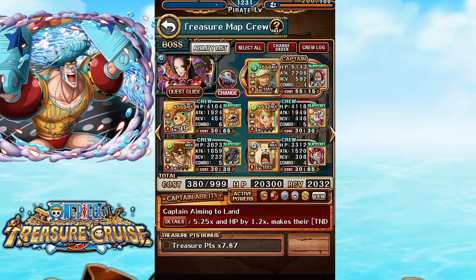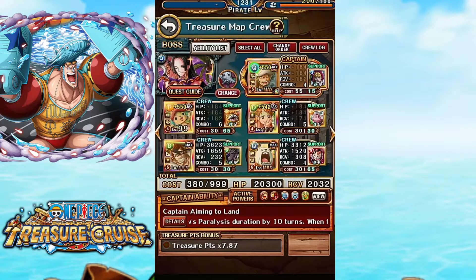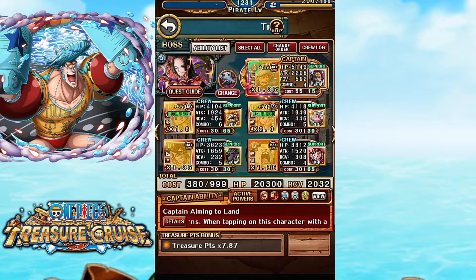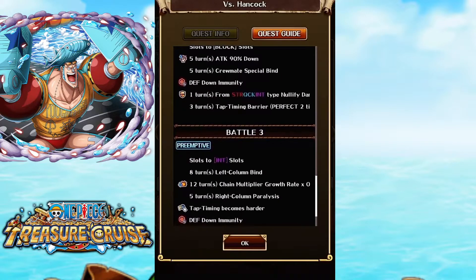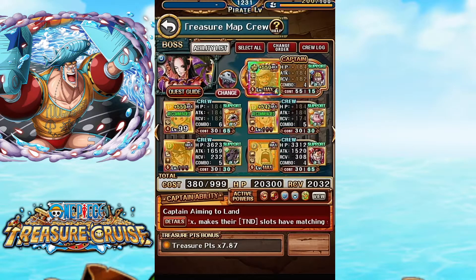On this team, to get rid of the Tag Down, I've got Page 1 support on X-Drake, Cat Viper support on Chopper, and a Limited Recruit on Law to get rid of all the nasty Tag Down. Pepo's going to get rid of Special Bind and make Block Orbs and stuff beneficial. On stage 2, I think I'm just going to use Nami, though I'm not sure how long it'll work because they give you N Orbs toward the end.